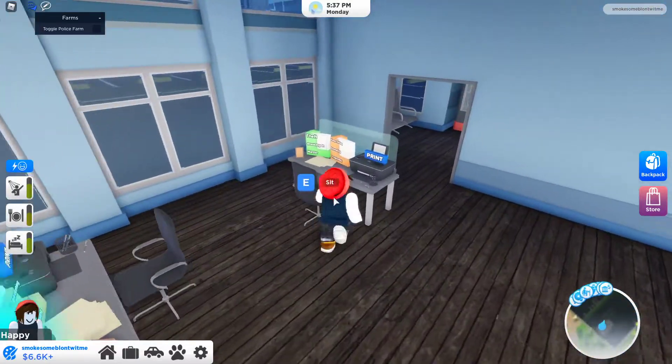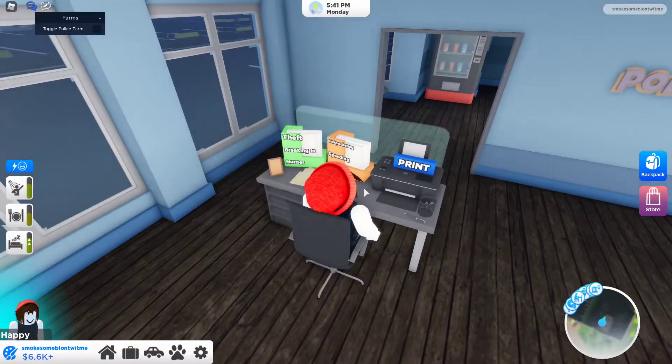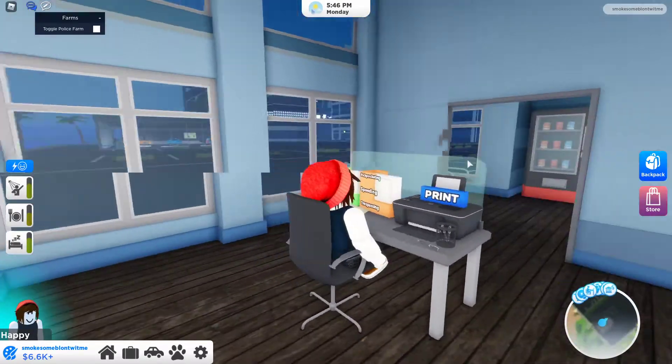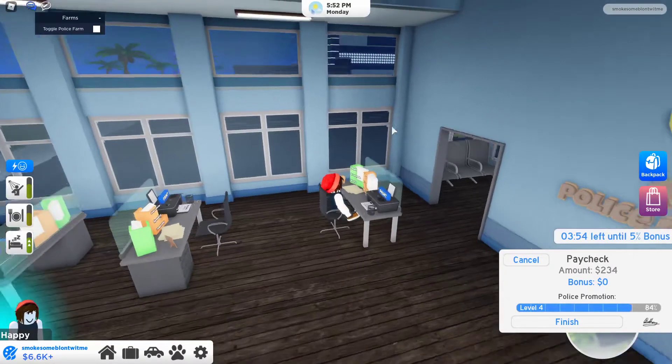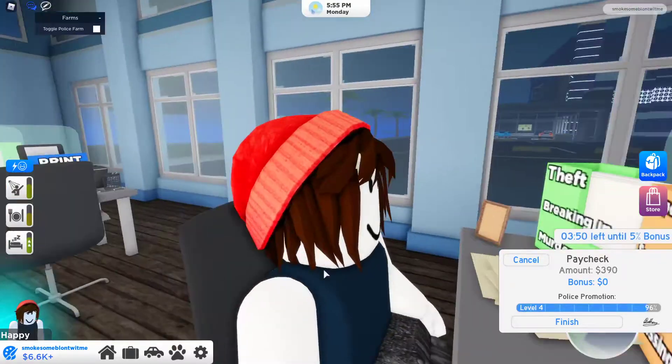Go to whatever desk — I'm going to choose this one. Then toggle it, so press this box and it should do it. Yeah, look — pretty cool script. As you can see, it's doing all of them, so it's really cool.